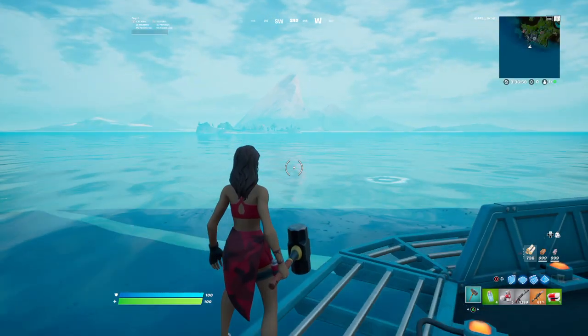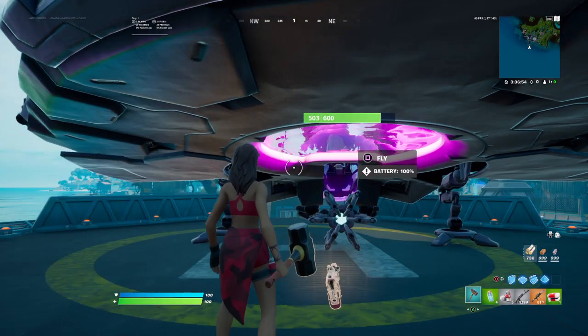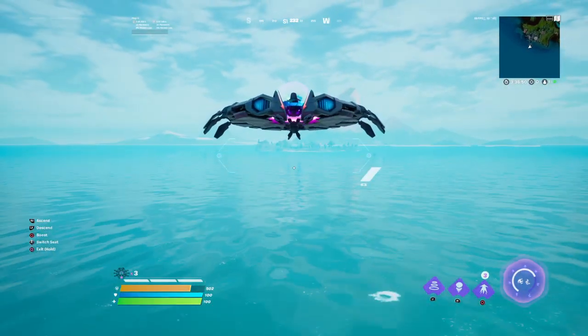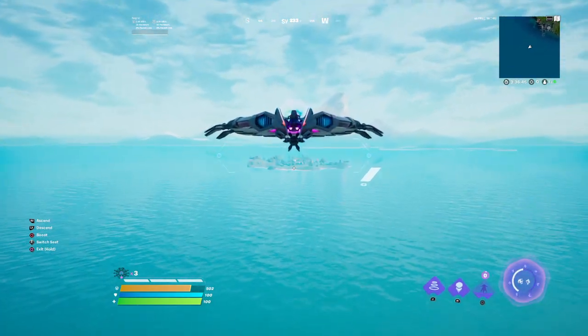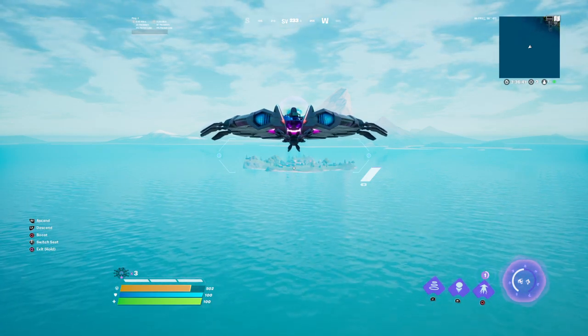How to go to spawn island. For this you will need a UFO, and that's it to be honest. You will go over to spawn island and it's as easy as that — it will bring you over there. You just go through a barrier, like a first-person barrier.